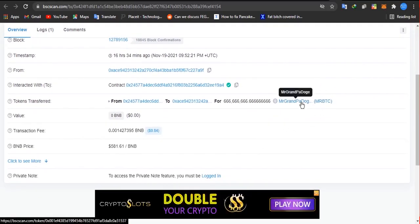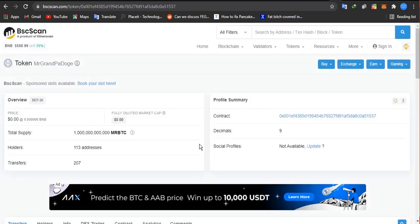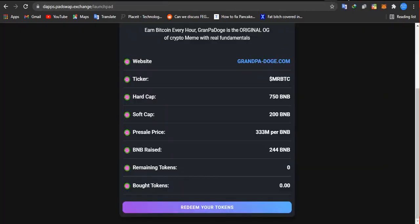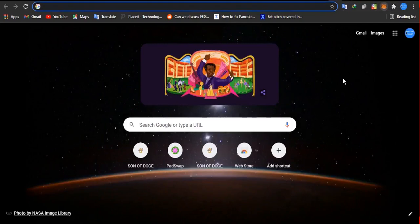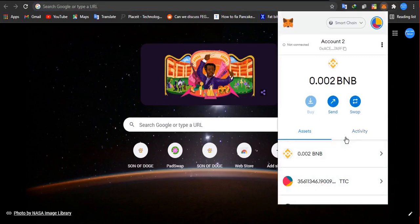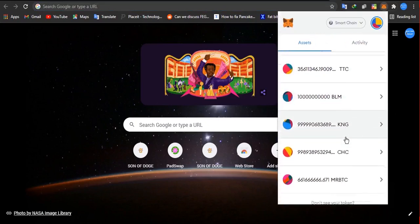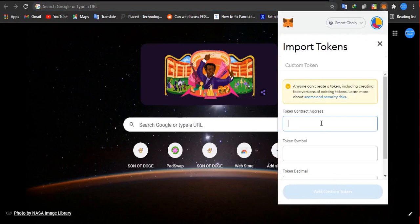Once you click on that, it's going to take you to BSC Scan. I claimed 666 million of Grandpa Dodge. Then you click on Mr. BTC, and once you click on that it's going to show you the token details. Then you click on 'Copy contract address.' Once you copy your contract address, go back and close, then go back to your MetaMask.